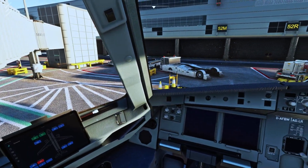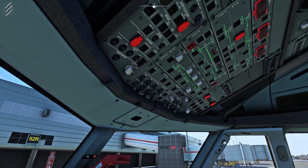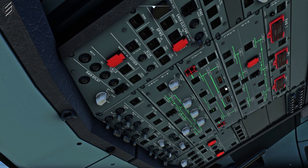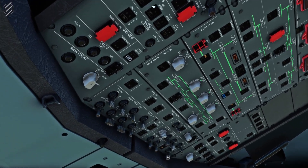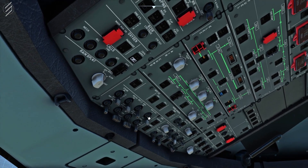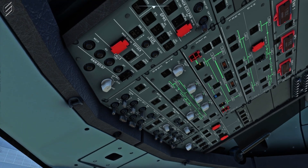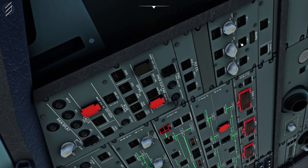Before anything else, we must first start by giving power to the aircraft. By going to the overhead panel, we can turn on the batteries — switch on batteries 1 and 2. You will hear some electrical systems start to boot up. Once they are booted up, go ahead and turn the electrical power system on. Turn the fuel lines to on. At this point, you can also turn on some additional systems such as the emergency exit lights and the nav and logo lights. Ding the cabin to let them know you're ready and start the crew oxygen supply. Start by aligning the IRS so we can get some navigation systems.